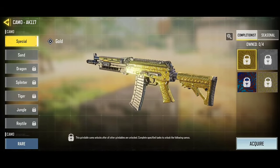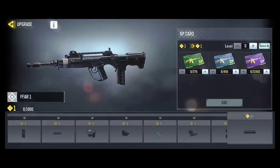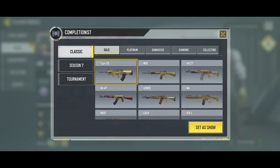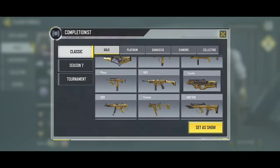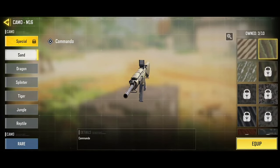Grinding gold consists of doing missions to unlock camouflage. If you already have your weapon at the maximum level it will be easier; if not, you will have to use XP cards. I have gold and platinum camouflage on every weapon you can think of, and with my method you will also get the gold camouflage you want.